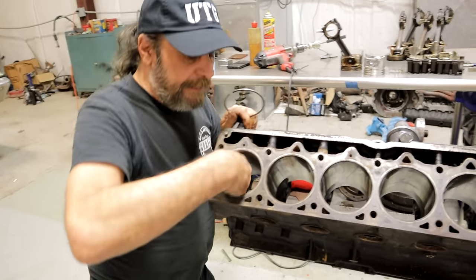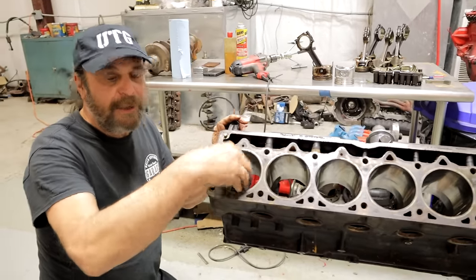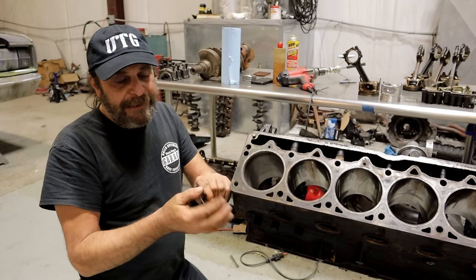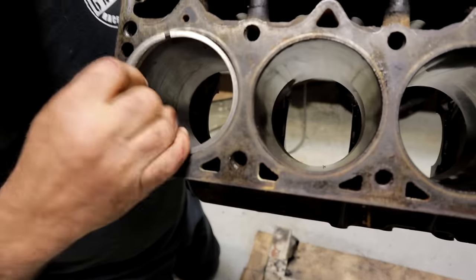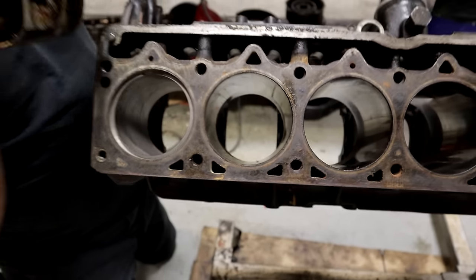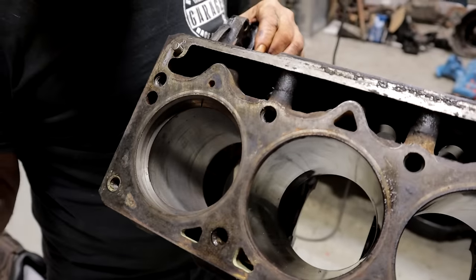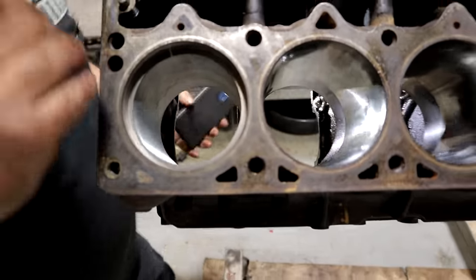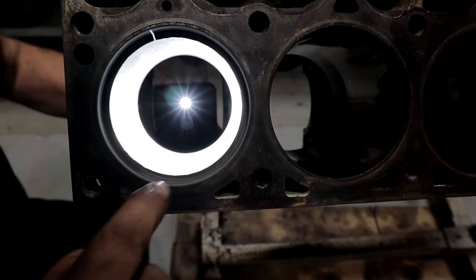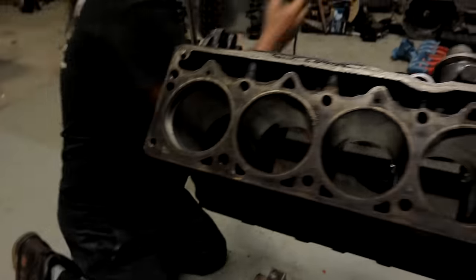To check bore roundness: give the cylinder a quick hone just to clean off the carbon, oil, and sludge. Then take one of the rings from the engine — make sure it doesn't have any gouges or scrapes — and stick the ring in the cylinder. Take a piston and square the ring, push it down to about where the ring sits when the piston's at the top of its stroke. Then take a light and shine it up from the bottom of the bore, and look around the outside of the ring to see if there's any light between the ring and the cylinder wall.